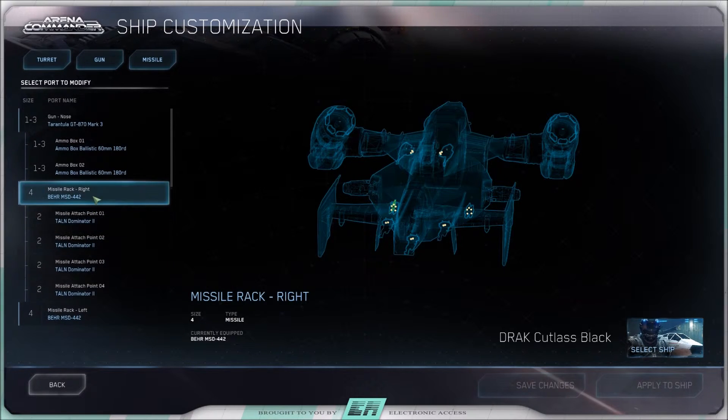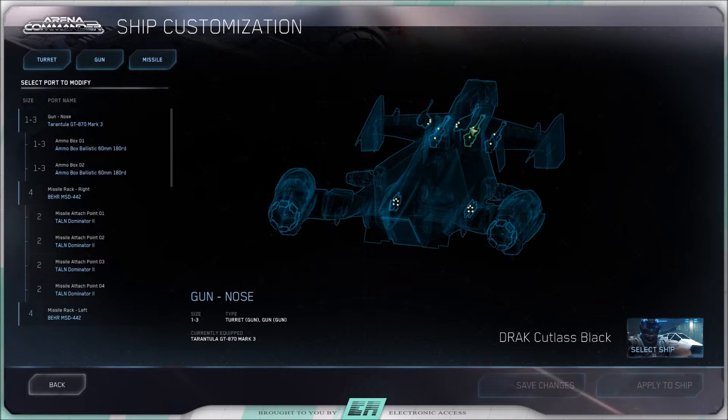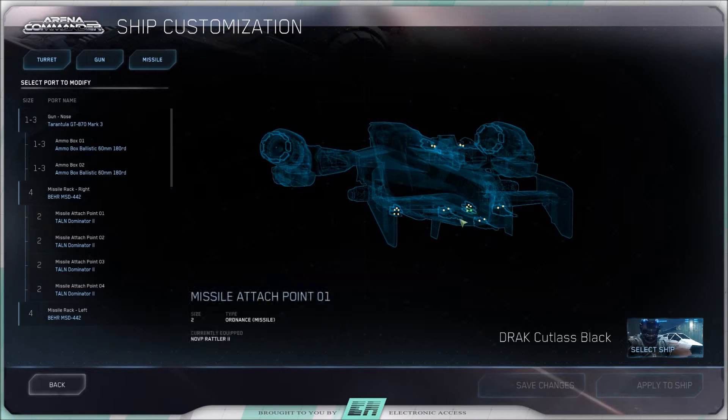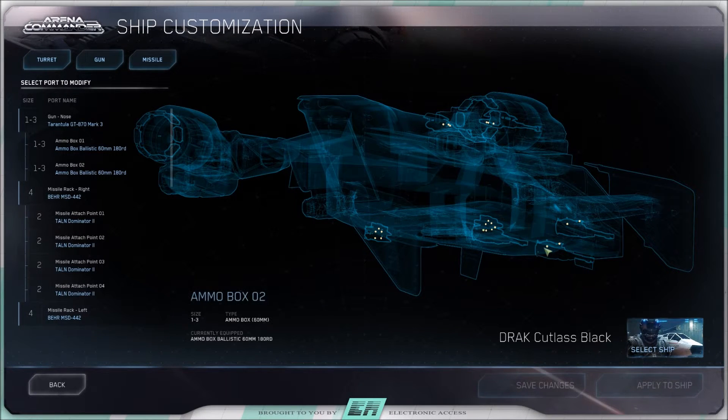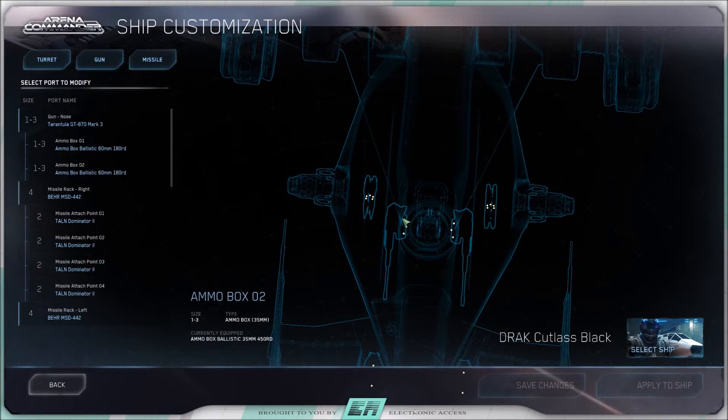So you end up going into battle. Say you do equip your weapon — you click here. That's the ammo box, and this is the weapon right here. There are two dots. You've got ammo box, ammo box, ammo box, and also ammo box and ammo box. The other one in the middle — the middle bloop — is actually the weapon.